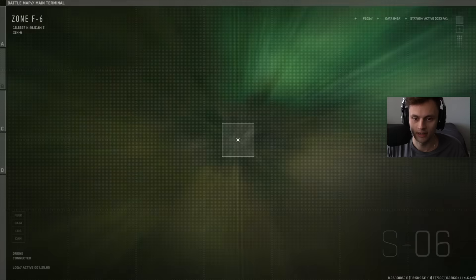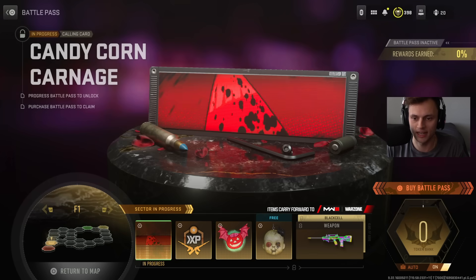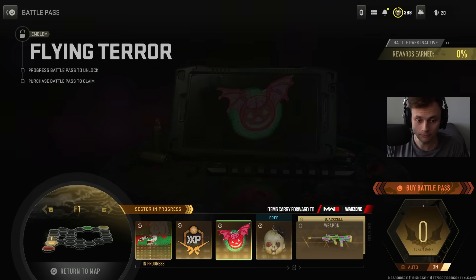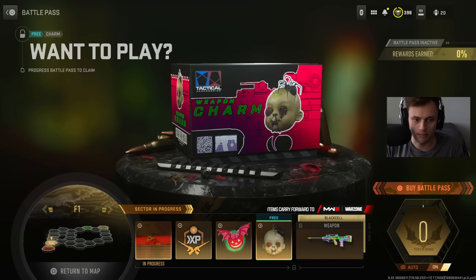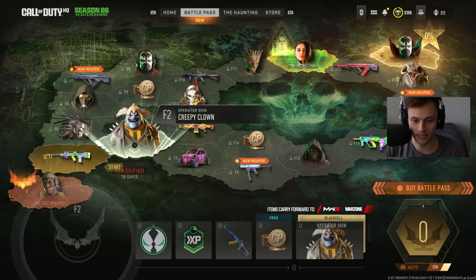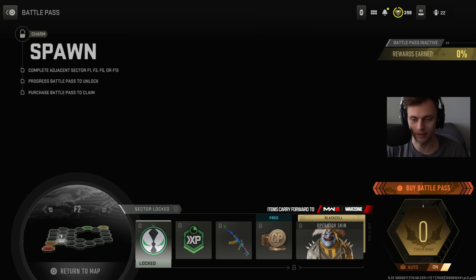Next, F1 — starting from the beginning: calling card Candy Corn Carnage, pretty cool. Everything is Halloween themed, which is fire. Double weapon XP, an emblem, Flying Terror charm, a charm called Wants to Play, and then two blueprints for the FR Avancer — the Black Cell version and the base version, which looks super colorful and vibrant.